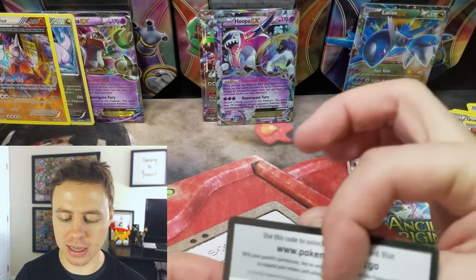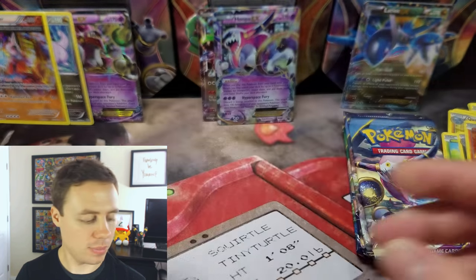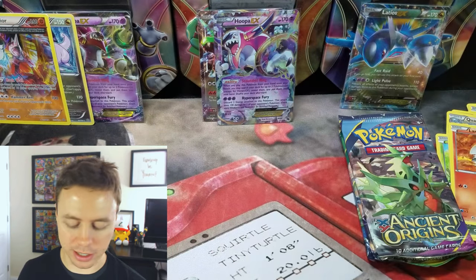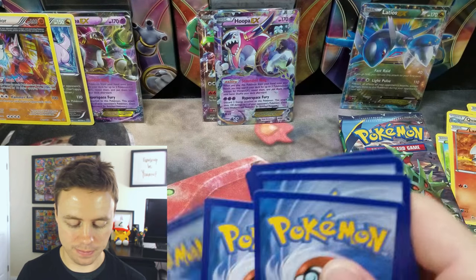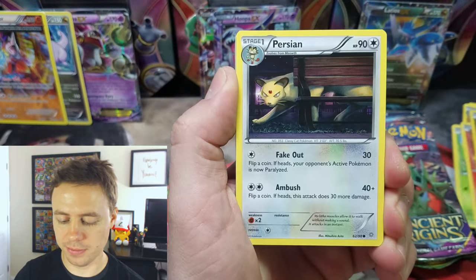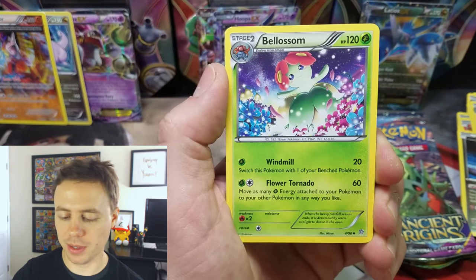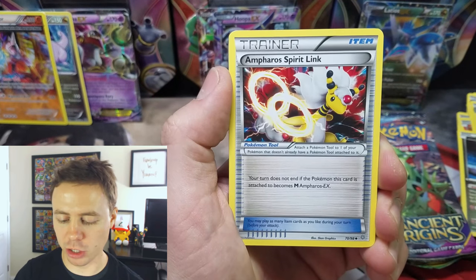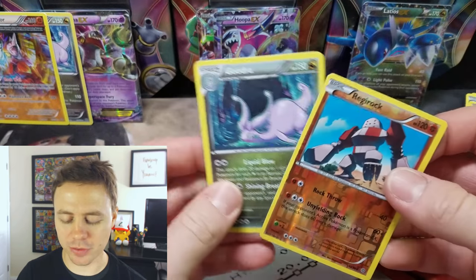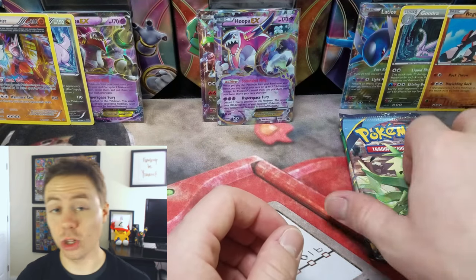We were able to get a Hoopa EX, so here is the Latios Code Card. Hopefully we get an Ultra Rare out of this, at least one. Rultz, Persian, Unknown, Gumi, Magikarp, Fainted Town, Belawtham, and Pharaoh Spearlink. Regirock — that's a Reverse Holo Rare. And another Gudra Holographic Rare. Like I said, it's a pretty common Holo Rare card.